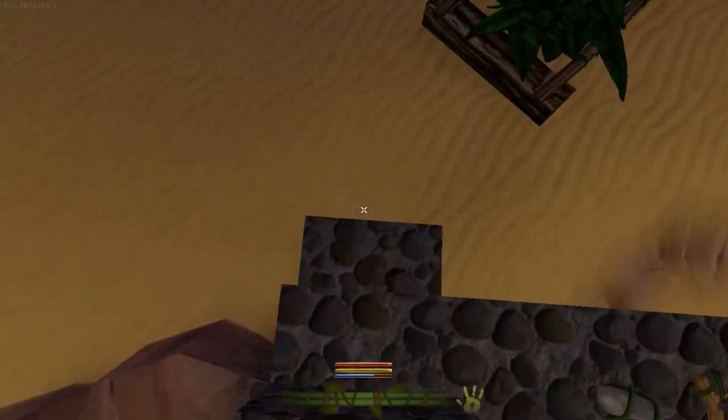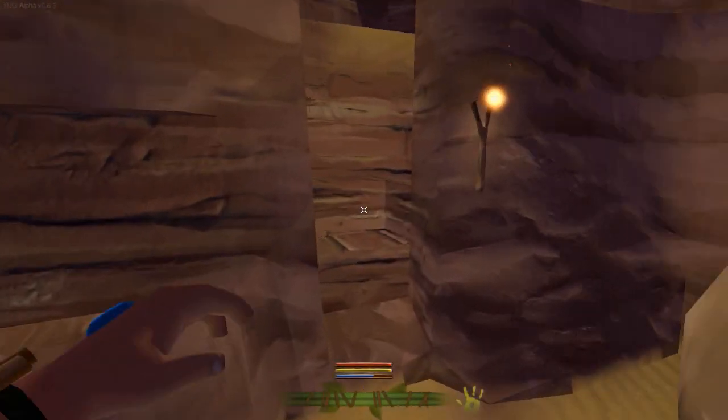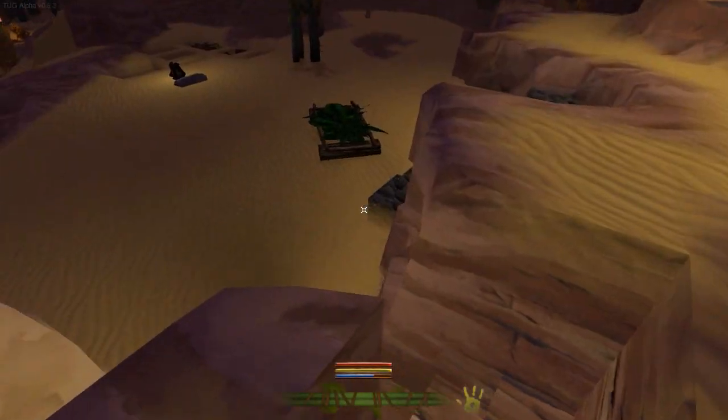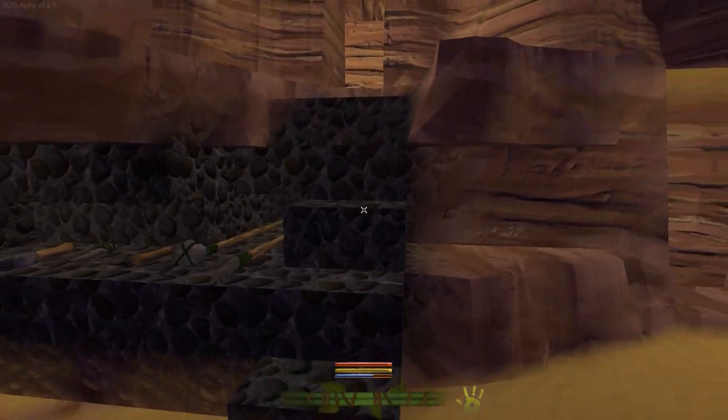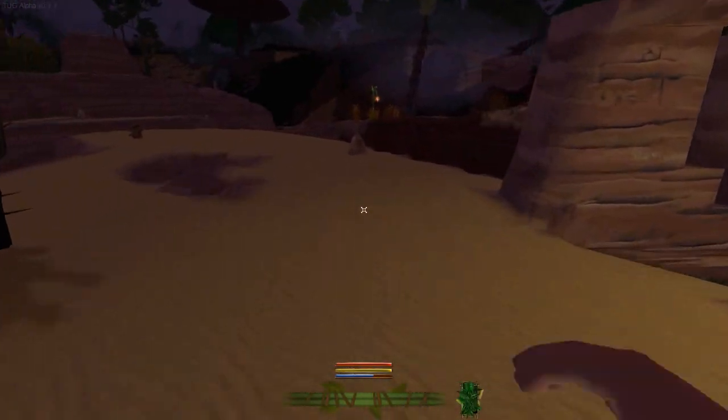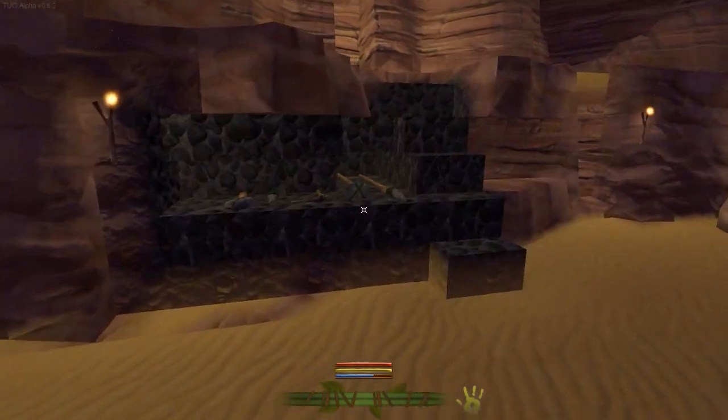Now we can get in here. I made these steps because originally I made these steps here to get up and around. And then when I started digging this area out and started replacing it with rock - because I wanted to make it a focal point - changing the materials is always really good for making focal points.